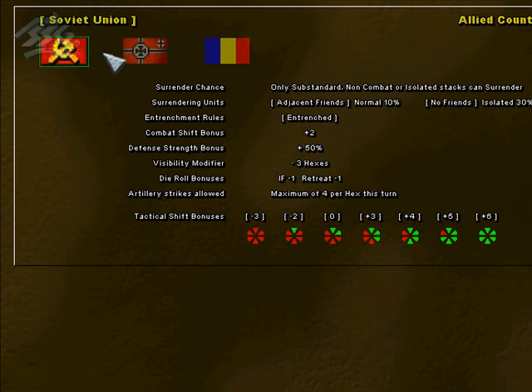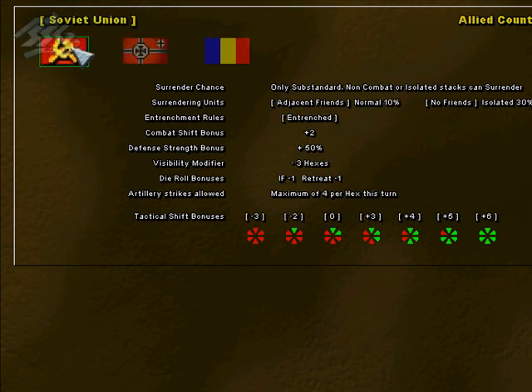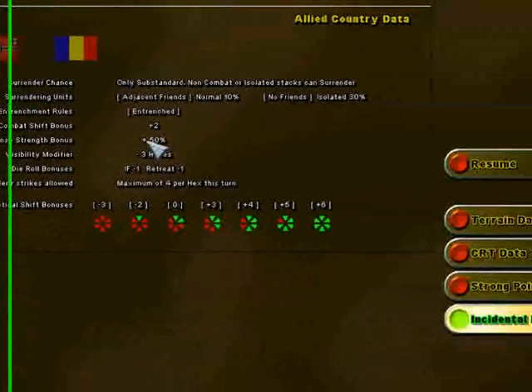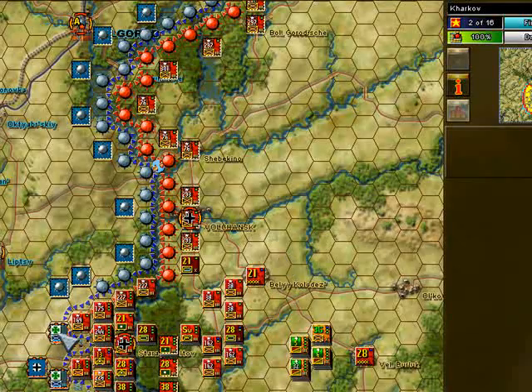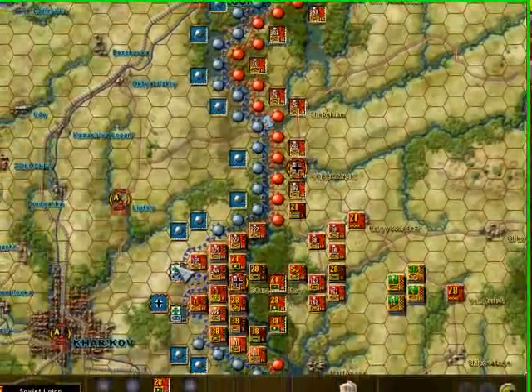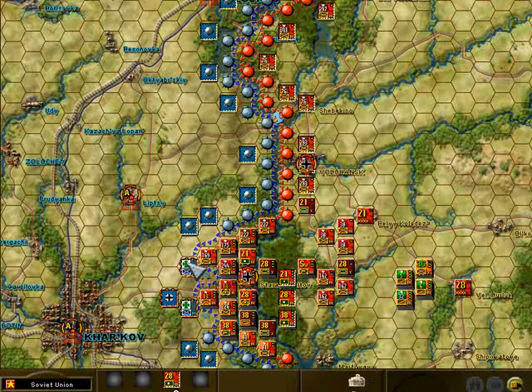If we shift to Soviet, just for your interest, you'll notice that there are differences between countries when it comes to defence strength bonus. The Soviets are not quite as good as the Germans in that regard for this particular scenario. And usually the first thing I look at is: what assets do the Soviets have to make this job a bit easier?